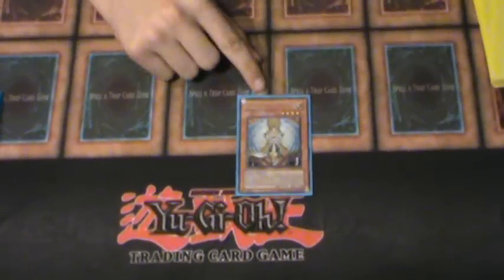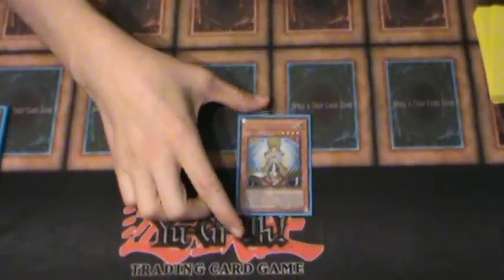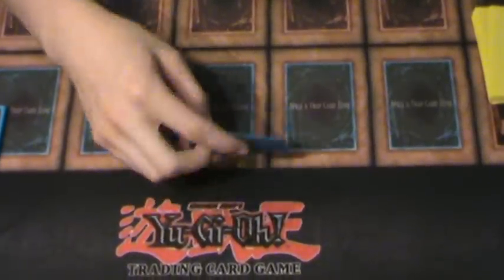And then Honest, because all the actual monsters that do attacking and stuff are 100% Light. So Honest is good, and sometimes I just like to set the Honest because it's a 1900, and then I just return it to my hand.